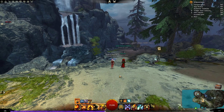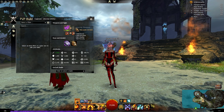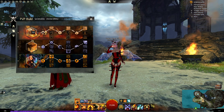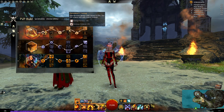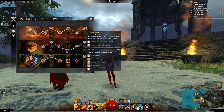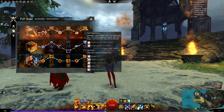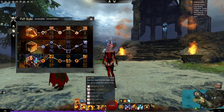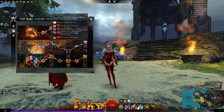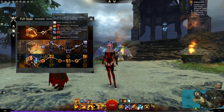Now guys, I will not talk so much about the build because it is just a fun build, but I'm going to show it to you. Sigil of Energy, Sigil of Smoldering. Marauder amulet, Rune of the Pack for the higher critical hit chance — and if you get some fury, 80-81% critical hit chance. Fire, Arcane, and Weaver. Burning Precision every 5 seconds. Pyromancer's Training — deal increased damage while attuned to fire, your fire weapon skills gain reduced recharge. Persisting Flames.